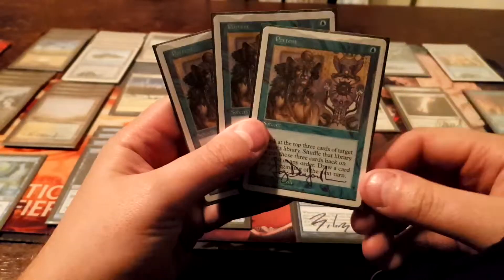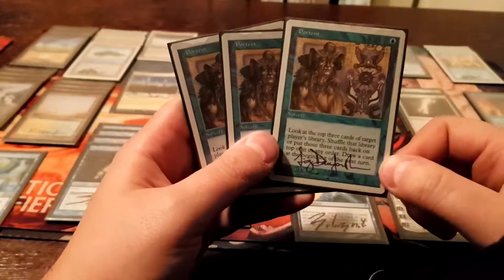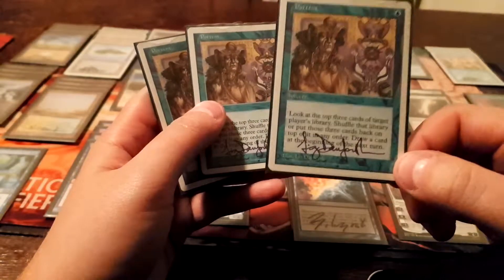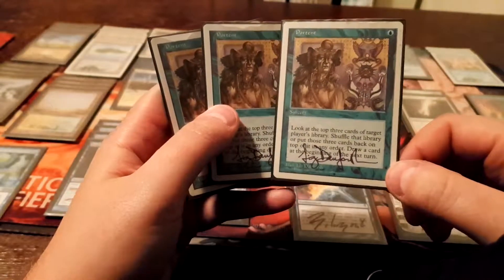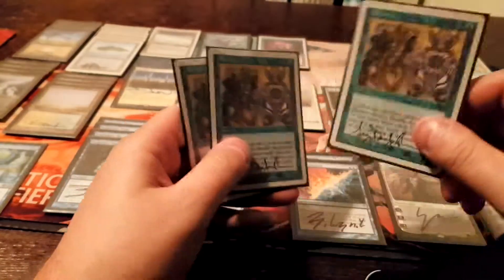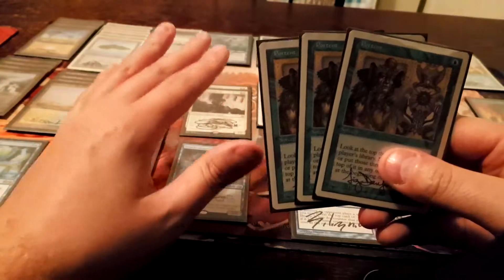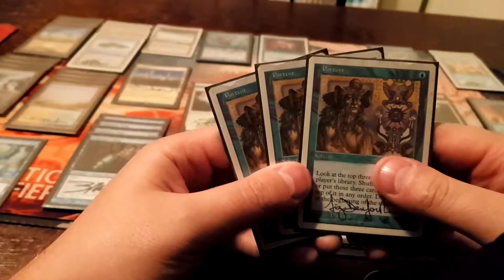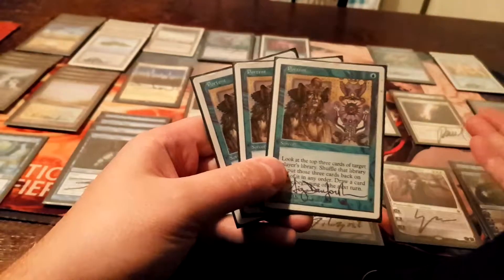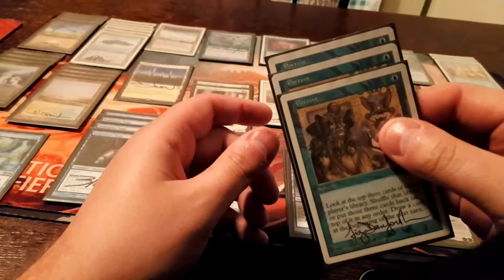Portent — a very unique choice for the Miracles deck. It is like Ponder, but you draw the card on the next upkeep, not right when you resolve the spell — the next upkeep, not necessarily your own. It allows you to trigger Miracle off Terminus. Other than that it's just a slow cantrip. Fun fact: you can target any player's library. So there are times where it's convenient — if you think your opponent can't do anything about it, you can mess with their Delver so they can't flip it. Most of the time though you want to look at your own library. I play three; I might go down to two since I'm only playing two Terminus in my main.